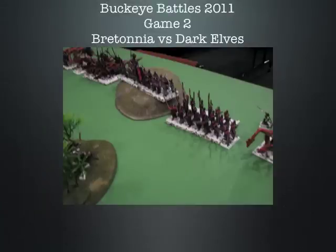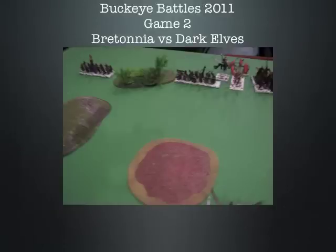Starting at her far right, she had a Hydra, 20 Blackguard with full command and Banner of Eternal Flame. In the woods lower left, five Shades with extra hand weapon. On the hill, 20 crossbowmen with standard, musician, and shield. A unit of 10 Cold One Knights with full command, Banner of Hagreff, and the champion has the Iron Curse Icon. Another Hydra, then a Supreme Sorceress on a Pegasus — Level 4, Pennant of Coleth, Tome of Furion, using Shadow lore. Then 15 Corsairs with extra hand weapon, standard, and musician. And on the far left, 14 crossbowmen with standard and shield.